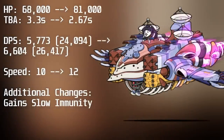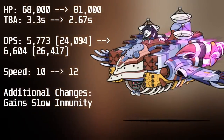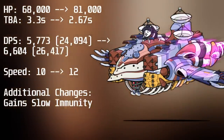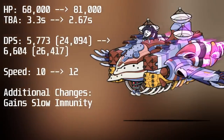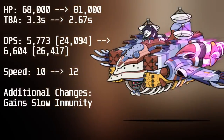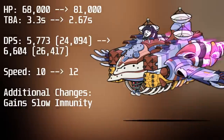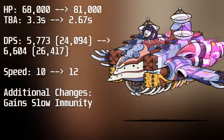Last for the Evangelion True Forms is the AAA Wonder, who gains a 20% boost to their health, going from 68,000 to 81,000. They also gained a reduced TBA, dropping from 3.33 seconds to 2.67 seconds, boosting their DPS from 5,773 — or 24,094 against angels and zombies — to 6,604 or 26,417 DPS against angels and zombies. They also gained a slight speed boost from 10 to 12, and gained slow immunity. This True Form will cost you 3 purple and 3 yellow catfruit.